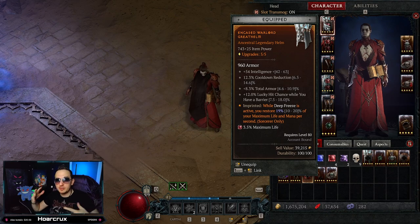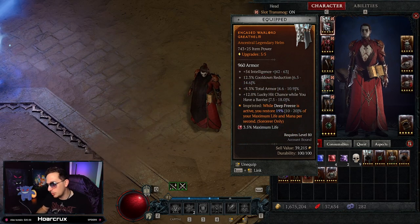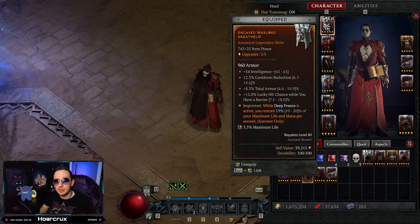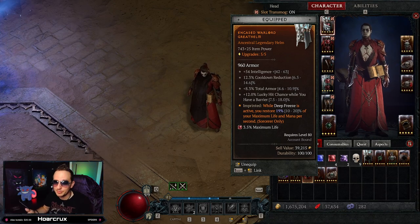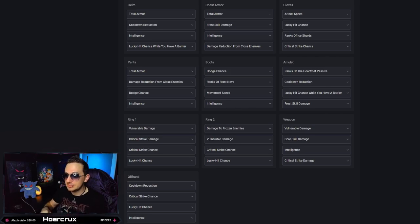Enhance Ice Blades, and then take Summon Ice Blades — 20% of Ice Blades' cooldown reduction also applies to other skills, which is very important. For passives, take Align the Elements and three points into Rings of Protection. Under mastery, the only things you want are Icy Veil and Snap Freeze. Lucky hit — Frost skills have a 9% chance to instantly freeze your target. That's another instance of freeze.